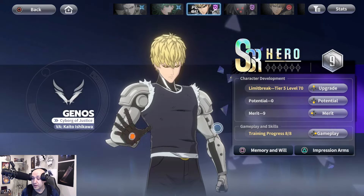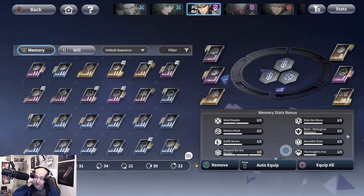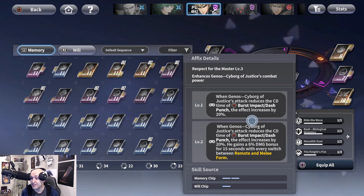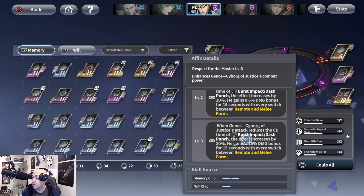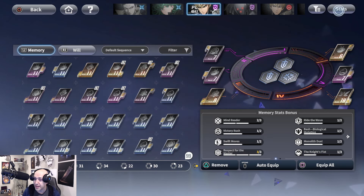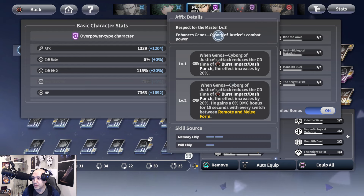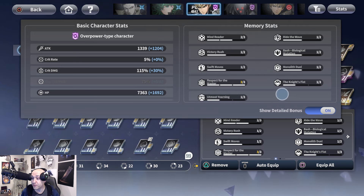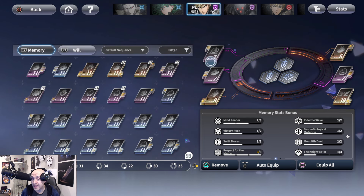Now let's go into his memory and will build. The first thing you want to max out is 'Respect for the Master.' This is his Cyborg of Justice combat trait, found in the performance section of stats. At level one, Cyborg of Justice attacks reduce the cooldown of Burst Impact and Dash by 20%. At level two, he gains a 6% damage boost for 15 seconds every time he switches forms. At level three, he gains a 15% damage bonus for 15 seconds on switch — massive.